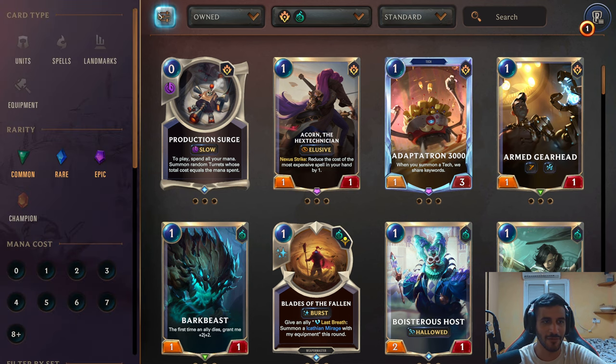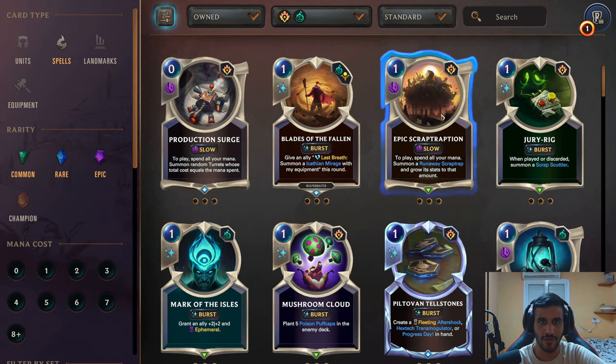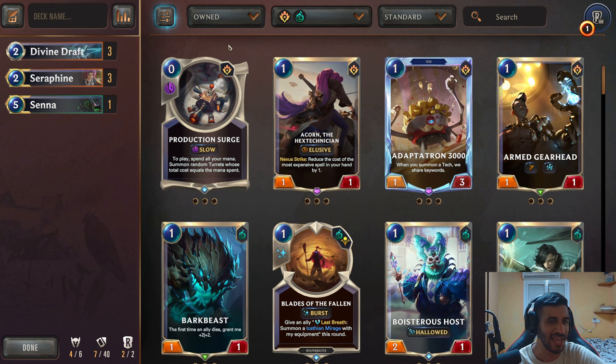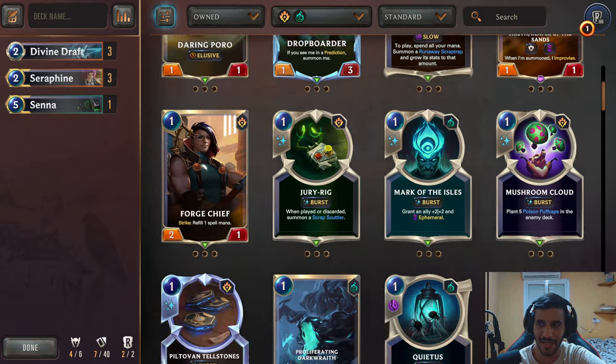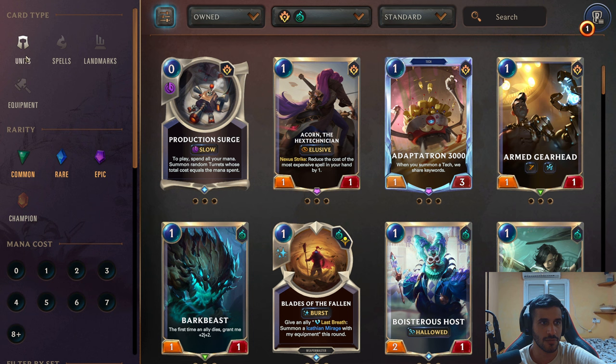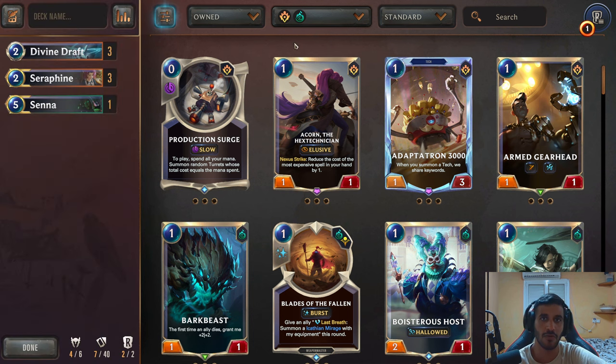Some of you may like to go for spells, look over everything, then select units, then select landmarks. I don't do that — I just go over everything at once. This may seem like it takes a long time, but it really doesn't. You just know the cards when you see them. I'm a pretty experienced player, so I think it's good to see all the cards at once. But maybe I'm just wrong — you should do whatever you feel more comfortable with.